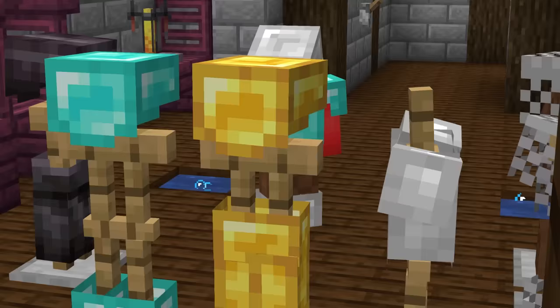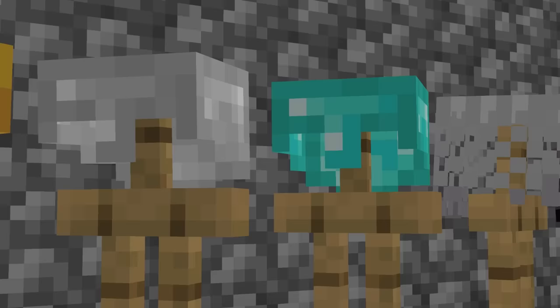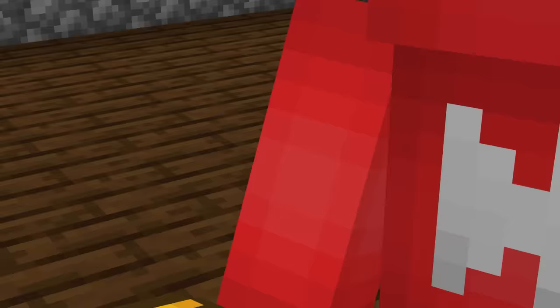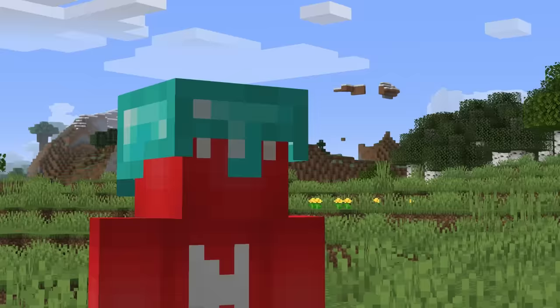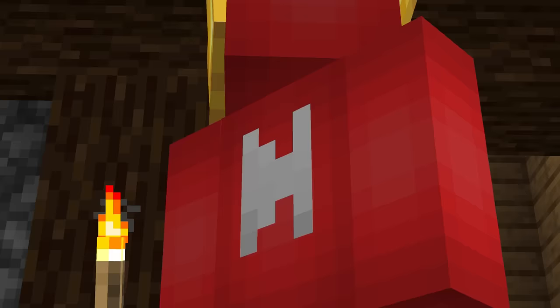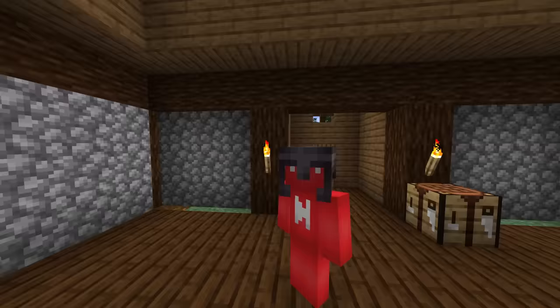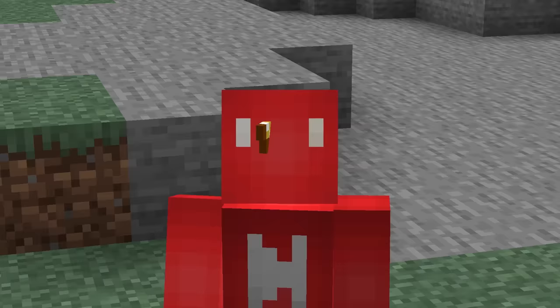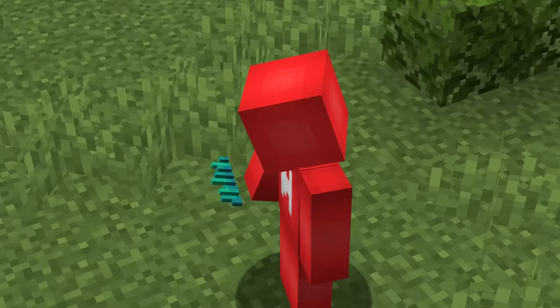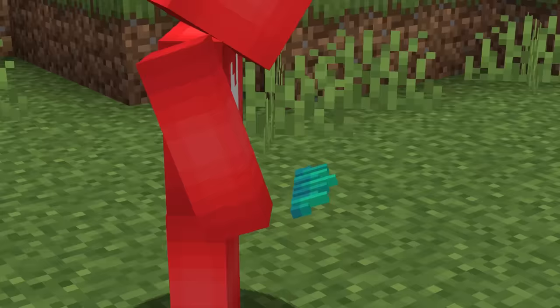Number thirteen: Minecraft sprites don't always line up with the game's world, and a long-standing example lies with classic helmets. In the iron, gold, and diamond variants, there's no sign of a nose piece in the sprite — but when you put it on, those pixels just appear. No one is against having a nose piece on helmets, but maybe take a page out of Netherite's book and update the sprites. And since spectral arrows got fixed, maybe there is some hope.